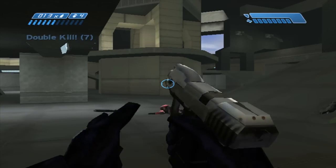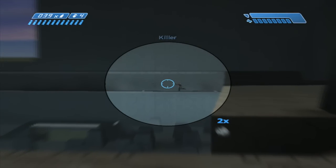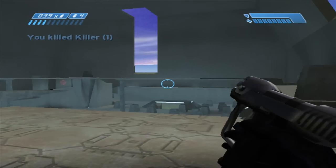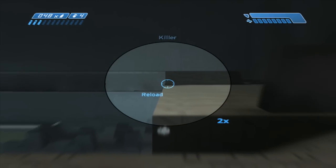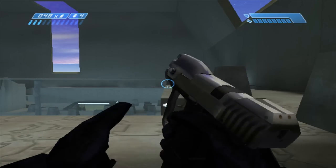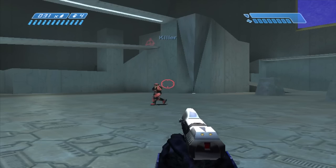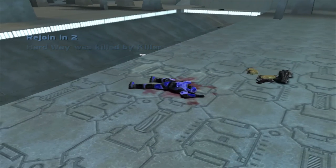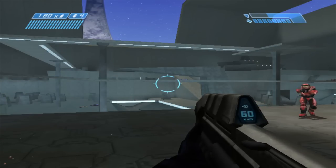The important thing to consider with the pistol is that it is a projectile weapon, so you need to lead your shots. Unlike Halo 2, Reach, and 4, this is not a hitscan weapon. So just because your reticle is red when you fire does not guarantee it will hit. The further away your target is, the more you need to lead. This makes strafing incredibly effective and important in pistol fights. Just because the pistol can kill in 3 shots doesn't mean it does usually. It's quite common for pistol fights to use most of the magazine if both players are strafing well.